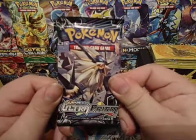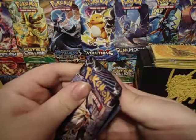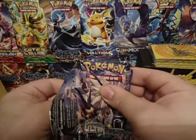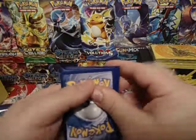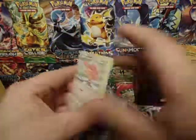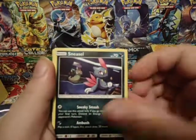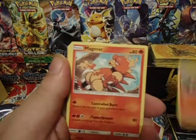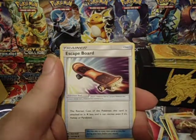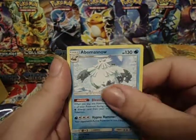Starting off with a Duskmane Necrasma. We have a Lickitung, Sneasel, Chimchar, Magmar, Morlul, Alolan Dugtrio, Skateboard, Grottle, Reverse Skateboard — nice — and an Abomasnow.